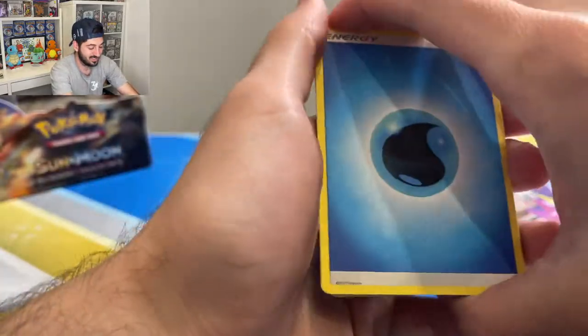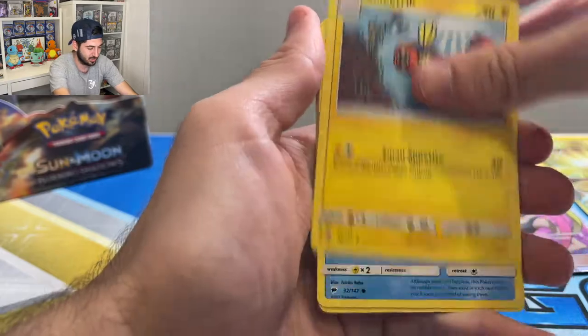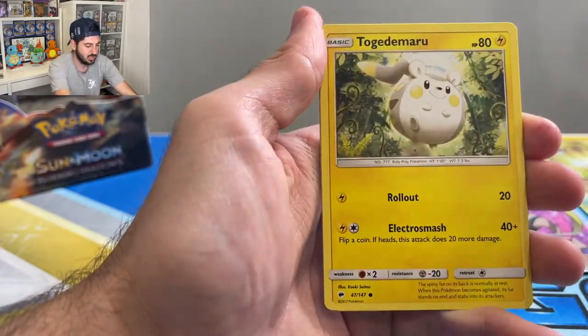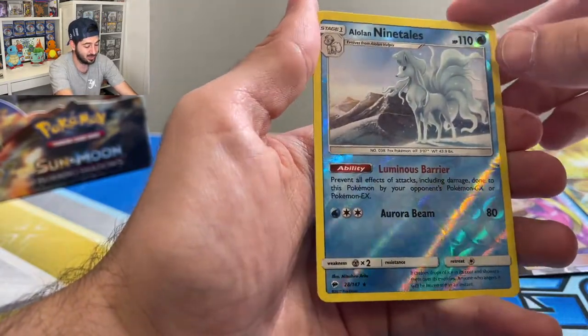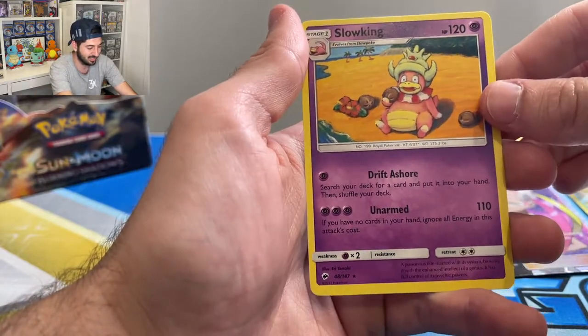I'm actually really enjoying this. Right on, electric, Magikarp, Panseer, Croagunk, Wimpod, Alolan Ninetails reverse, and a Slowking chilling in Hawaii.